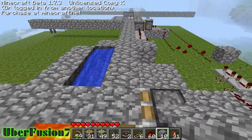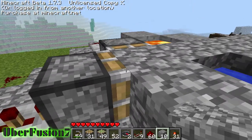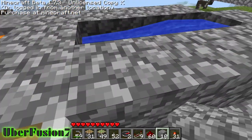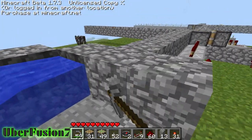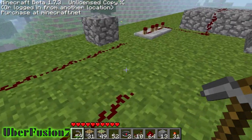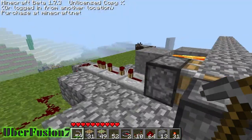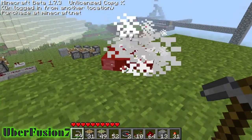This is my cobblestone generator thingy. This one has a sticky piston instead of a regular piston, so I'll show you, maybe. It's pretty much the same as my other video.